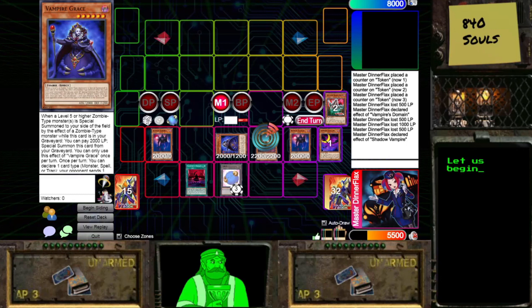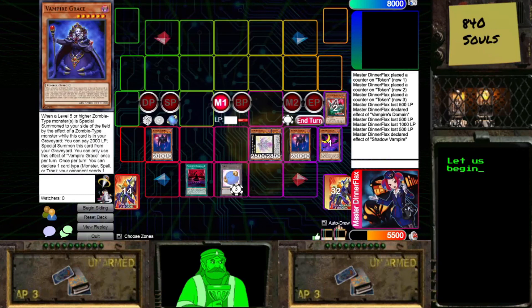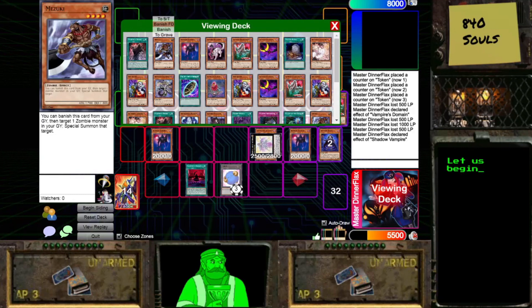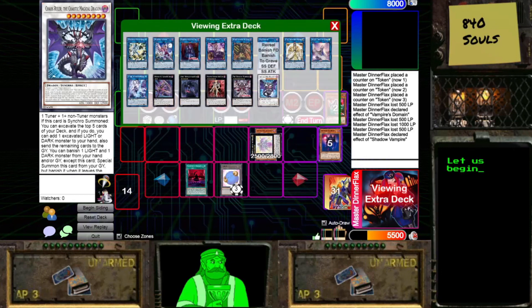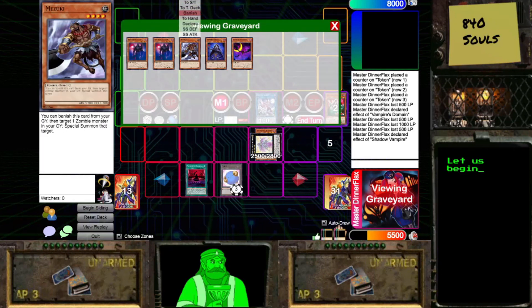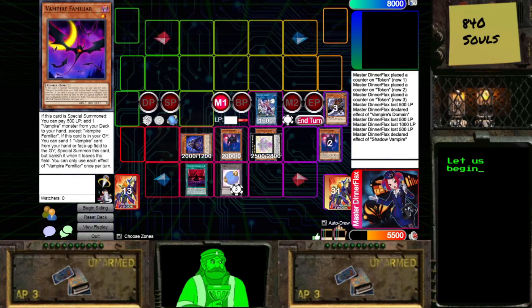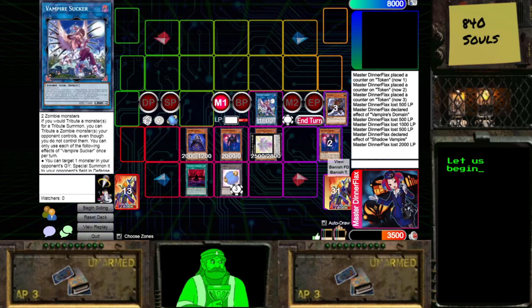We are going to overlay the two Level 6 Vampires for Beatrice, and we are going to detach to send Mizuki. Then we will link these two zombie monsters into Vampire Sucker. We activate the effect of Mizuki to Special Summon Shadow Vampire from our Graveyard, and then Grace will trigger. We'll Special Summon it from our Graveyard by paying 2,000 life points, and then the Sucker will trigger and we will draw one random card.